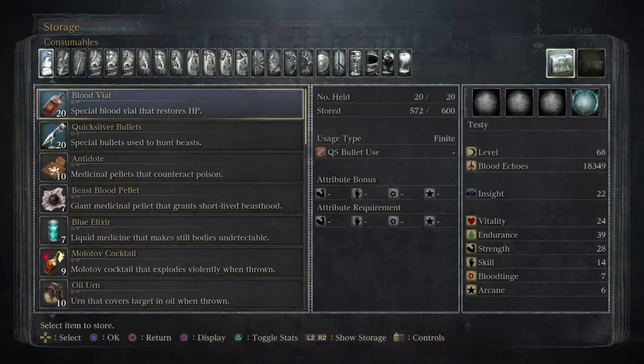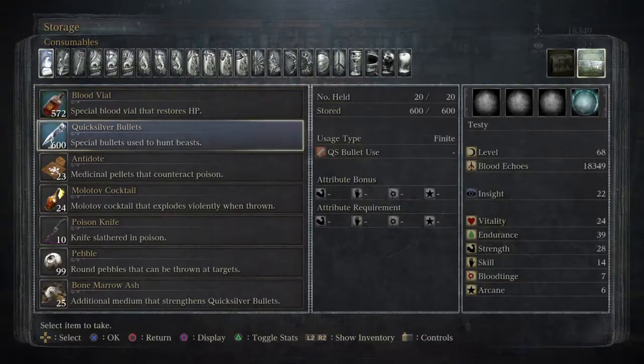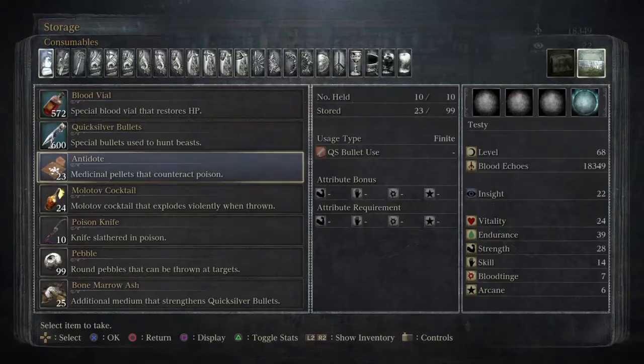This is the left side, our backpack — we can have a maximum of 20 blood vials on our backpack. In our storage area we have 572 blood vials out of a potential 600. Quicksilver bullets are maxed out. Antidote, we have a long way to go.